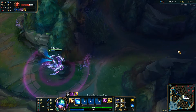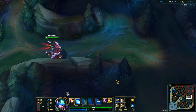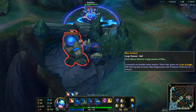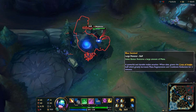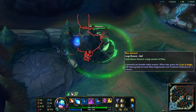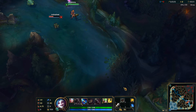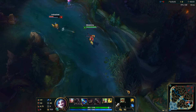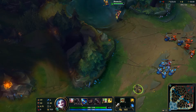Boots are obviously the most common items to buy as a ranged carry. Boots that give you higher movement speed allow you to continuously attack enemies in a manner known as kiting. In order to kite effectively, you need to be able to move with your enemy champion and auto attack in brief pauses while keeping up with them. In order to do so, you need to have even slightly more movement speed than they do.